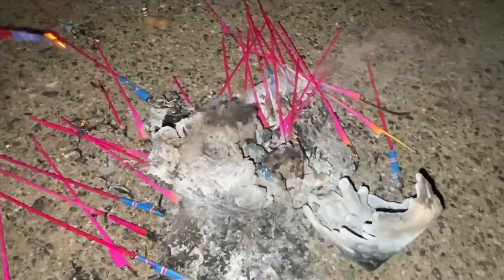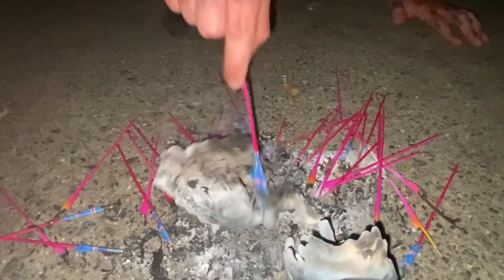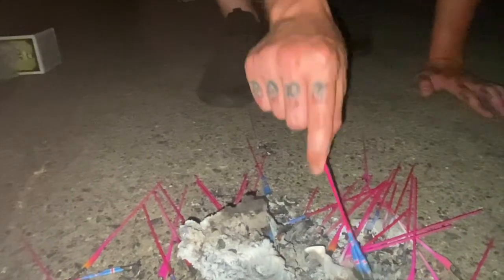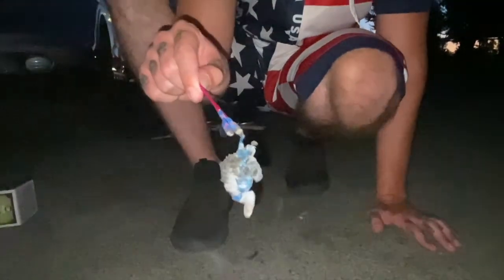And there we go - all the sparklers are gone and this is what we're left with: a heaping smoldering pile of ash. Let's see what happens when we poke away at it. It is melted on the inside and now sticking to the sparkler. That used to be legs - now it is just charred remains of a broken and dying figure.